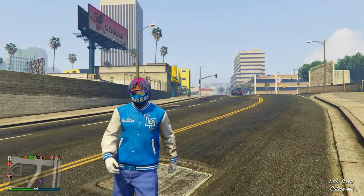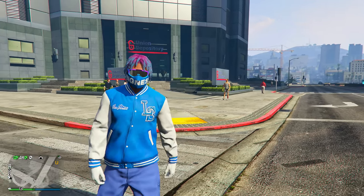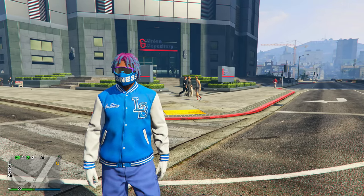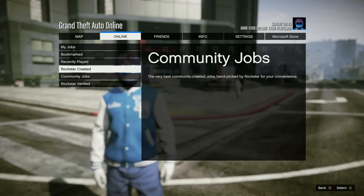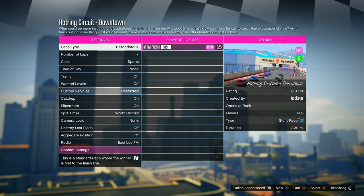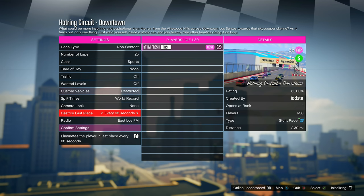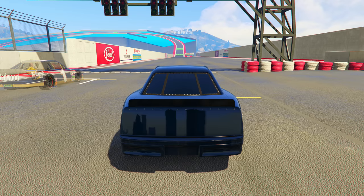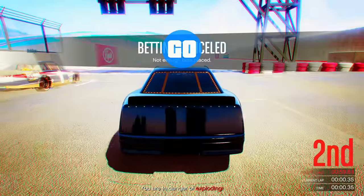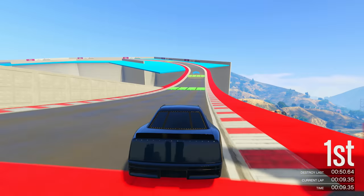The next money method is the Hot Ring Circuit races — we've had them for the last month and they're back this week. Open your pause menu, go to Online, Jobs, Play Job, Rockstar Created, then Stunt Races. Every Hot Ring Circuit race this week is triple money and triple RP. Use the same settings: non-contact race type, max number of laps, and Destroy Last Place every 60 seconds. Again, you need to come in first, second, or third place for this to be worthwhile.